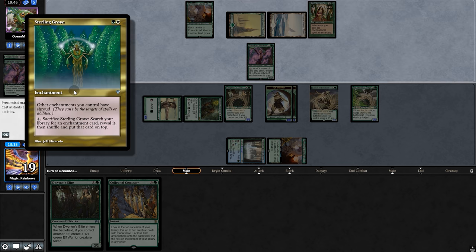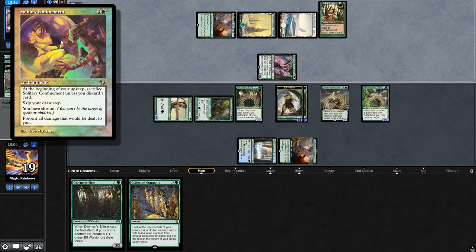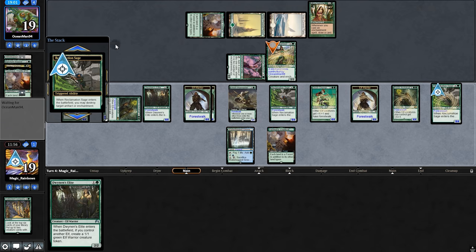What is this? Sterling Grove — it gives their other enchantments shroud, and they can sacrifice it to find an enchantment. Very good with Solitary Confinement. And what? They sacrifice it, putting an enchantment on top of their library, finding Solitary Confinement. Oh, and perfect — we just win. Champion giving Forest Walk, Collected Company hitting Archdreader and Sage. What a finish.